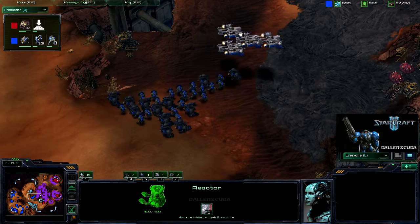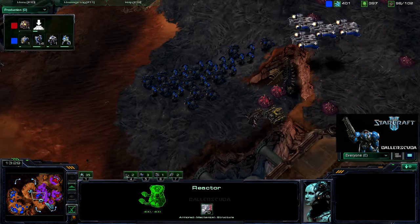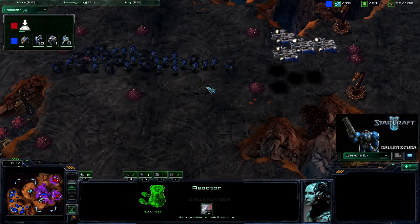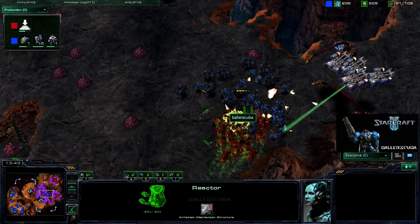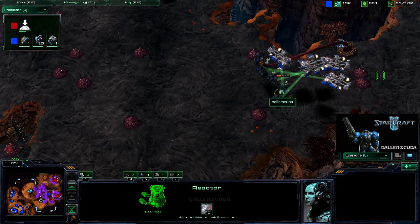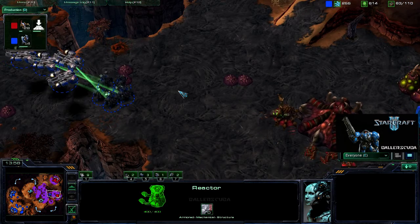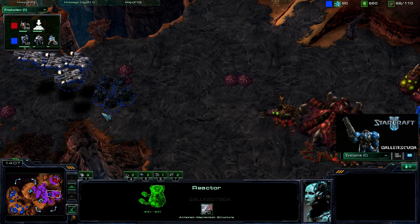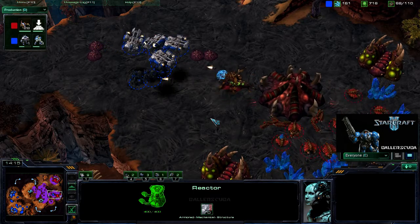I'm finally moving out. I do have quite a formidable army here. If I'm able to avoid these Banelings or at least get away from them, I should be fine. Banelings rolling in, and I don't do any kind of micro whatsoever — it takes out all but five Marauders. But that should be more than enough to take out these Spinecrawlers. Waiting for them to be healed up, then moving on out, taking out the Queen. Am I going to be able to take out the expansion?